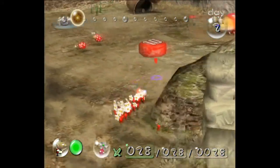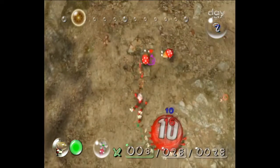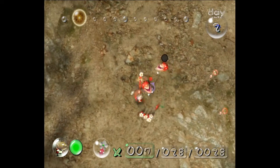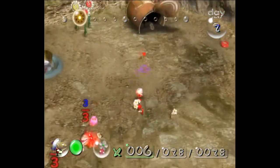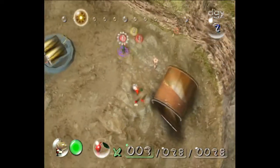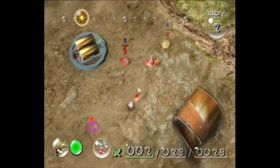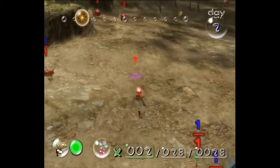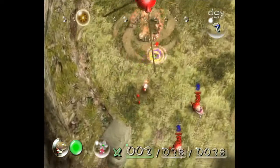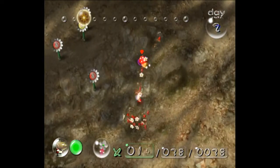Starting off here, we want to put 18 on this red 10-pellet, and then use the rest to grab these Bulborbs. Because those Bulborbs didn't drop any pellets, I'm going to grab that one yellow pellet there. Then we're going to come back, grab people that were on the 10-pellet, and continue farming over here.